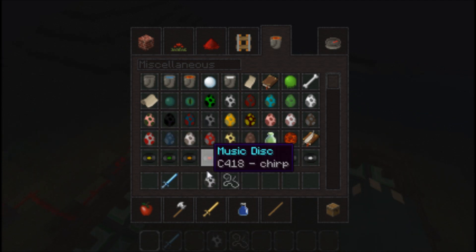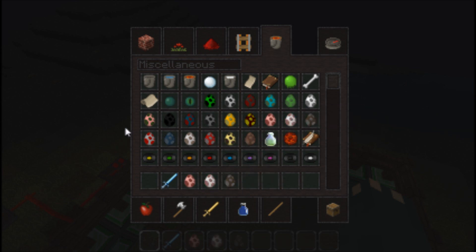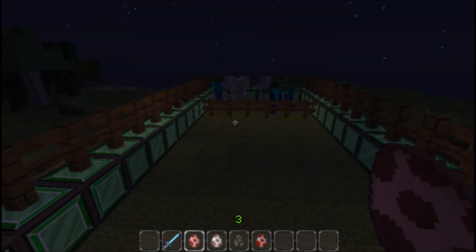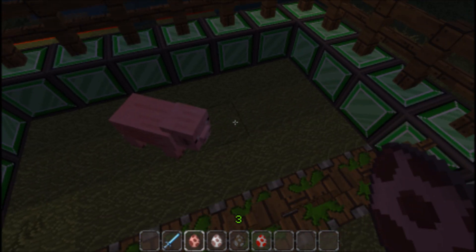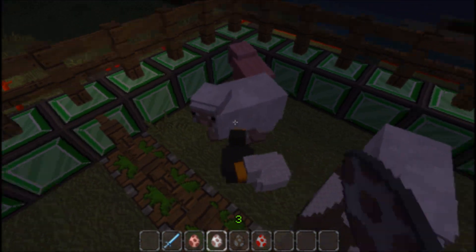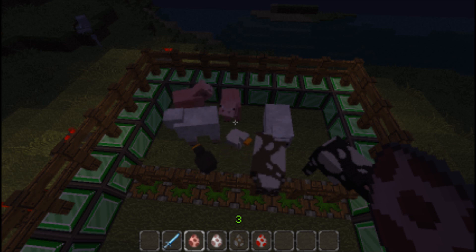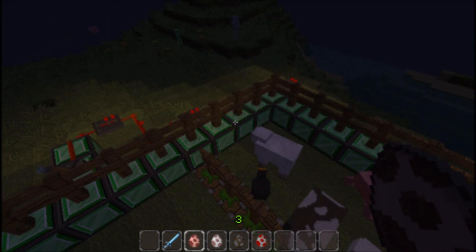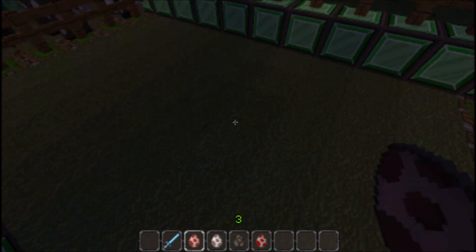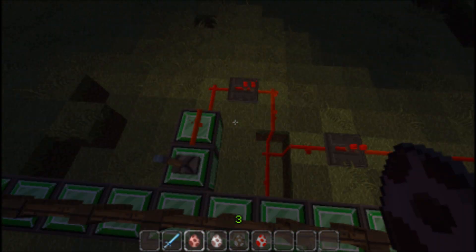We're going to get some pigs, some sheep, some cows and some chickens. We're going to get two of each. We might have some interference but they shouldn't — they're just being nice to their team. There we go — that's our battle set up here. I went quiet for a sec. So, we're going to start the battle.